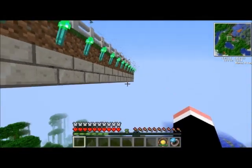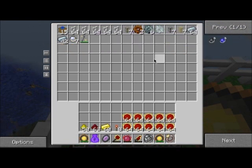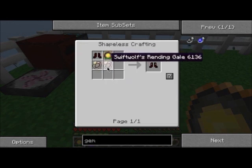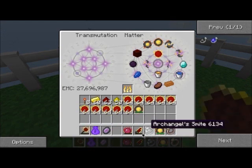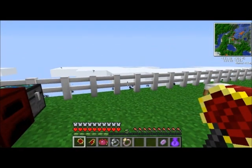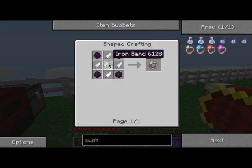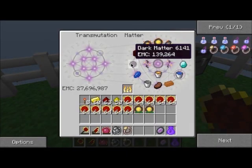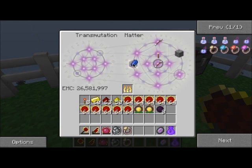Now I need to do the boots. Two swift wolf's rendingale. Two - why do I need two? Need to sort this out again. Swift - iron band, four feathers, four dark matter. I'll do feathers. I don't think you know feathers.